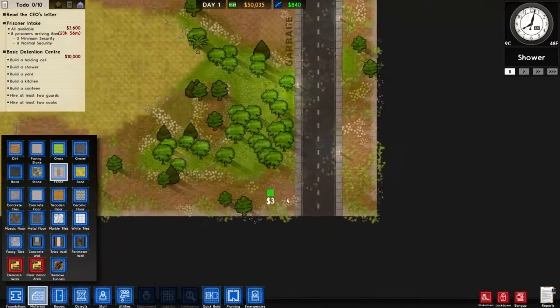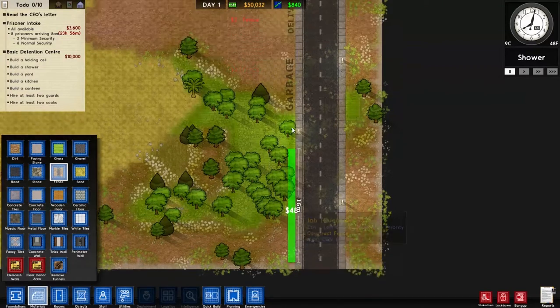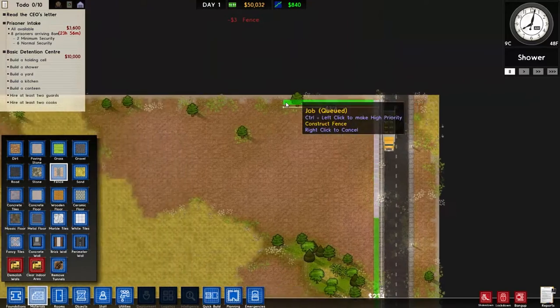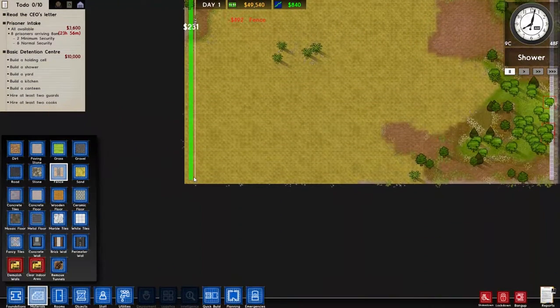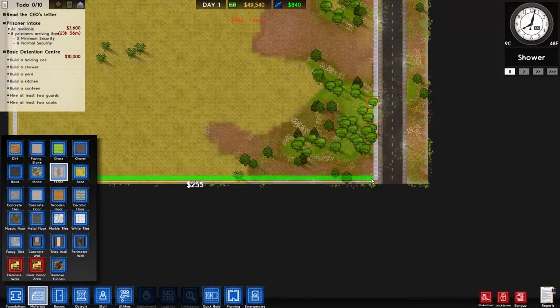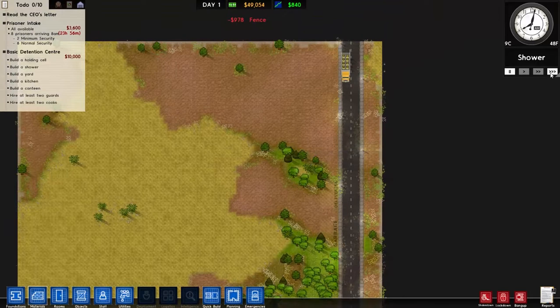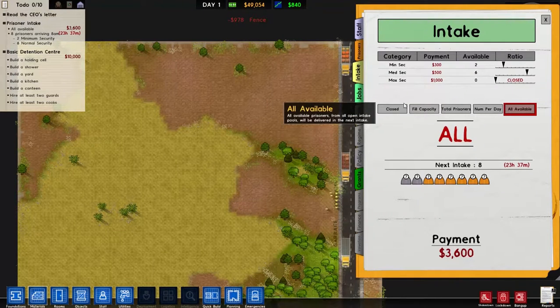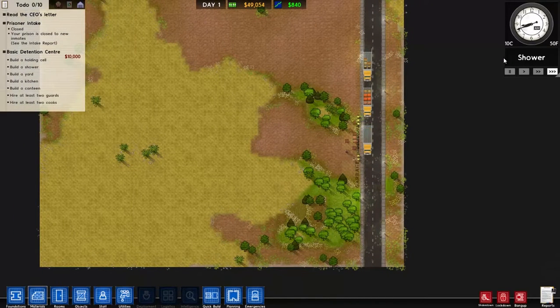Let's fence the area off - it might cost a bit but it will be handy. Oh, there's a road there. So obviously we aren't going to take anyone in straight away, so let's close that. But it didn't cost too much actually - I thought the fence was going to cost more. Let's get that fence built.